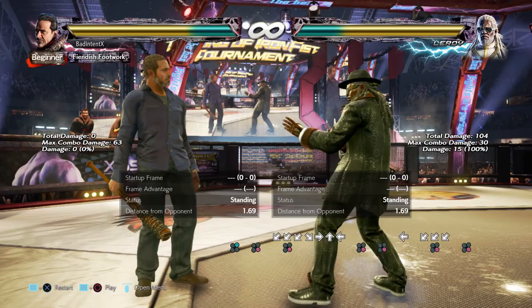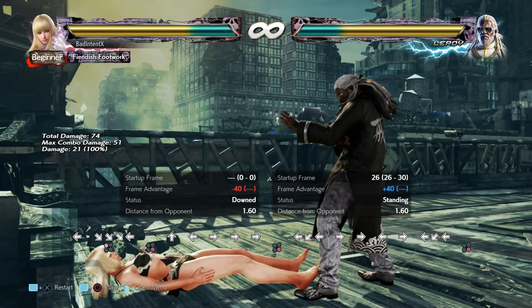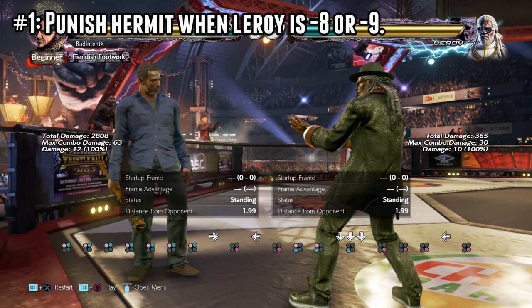People respect the parries so they don't eat the damage, but by being passive, they let Leroy get off a 50-50 for free. The lows being back four and three-four, and the most dangerous mid is the orbital, which launches, and it's zero on block. And if you block Hermit 4, it's minus seven and puts you in the exact same situation.